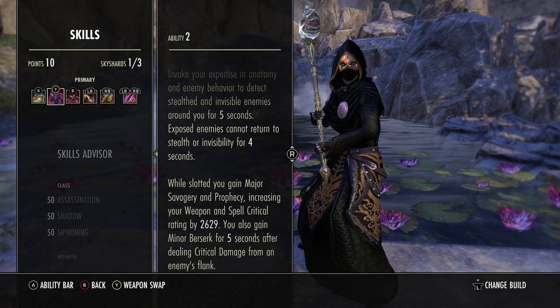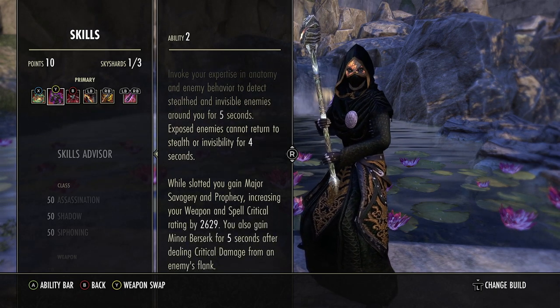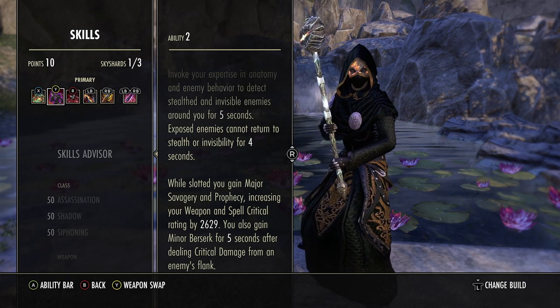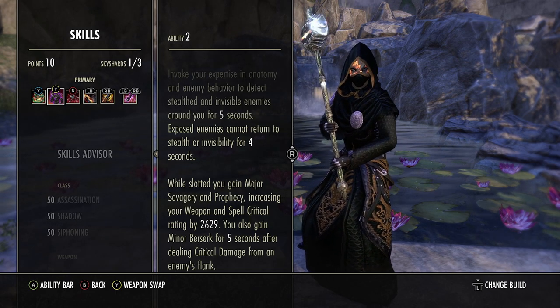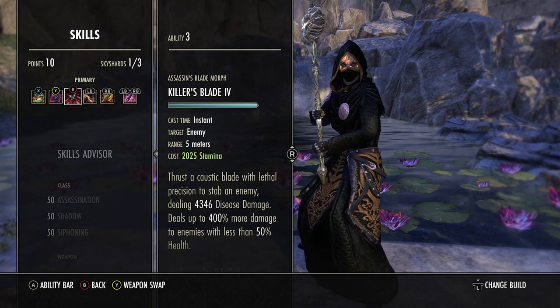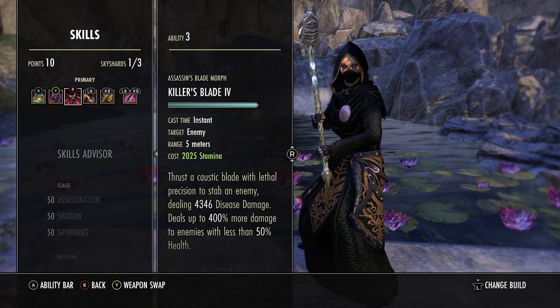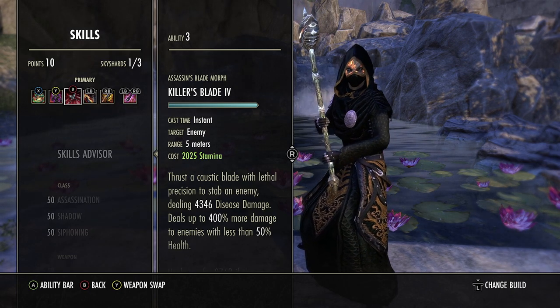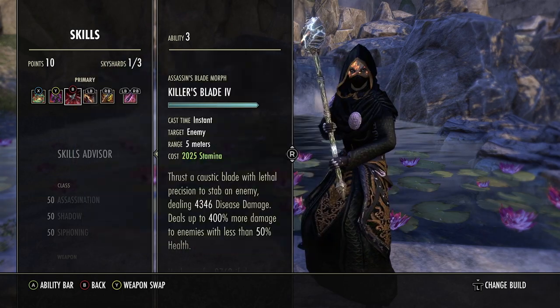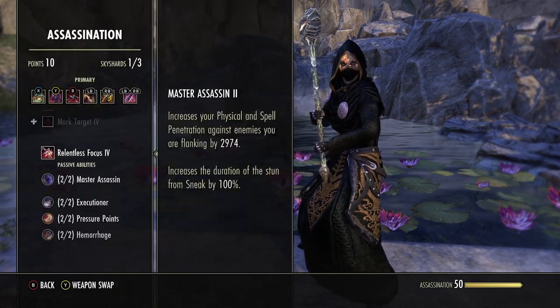The main reason we run Camo Hunter is you get minor berserk for 5 seconds when dealing critical damage from an enemy's flank — very juicy for increasing our damage. Next we run Killer's Blade, basically an execute. Just in case our dizzying swing and onslaught combo wasn't enough, we follow up with this. If they're below the threshold, you're more than likely going to hit over a 20k-plus killer's blade execute crit. The main reason we run it is we benefit from the Hemorrhage passive — an assassination ability that increases your critical damage by 10%.